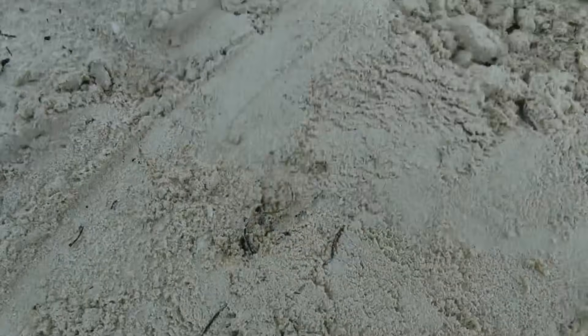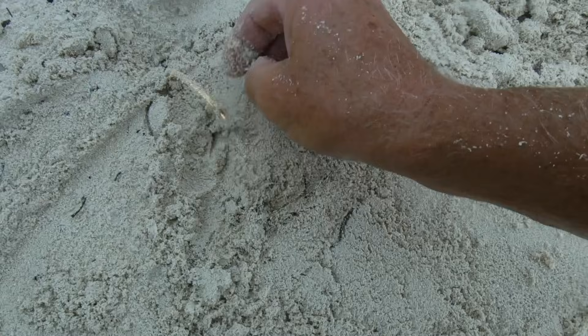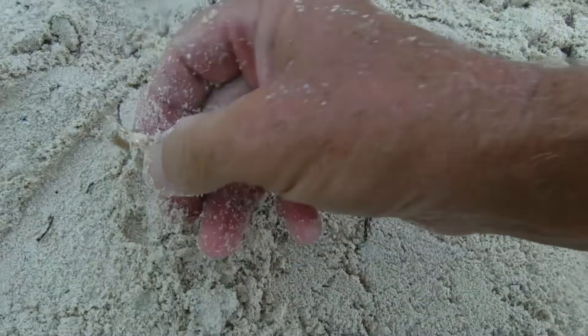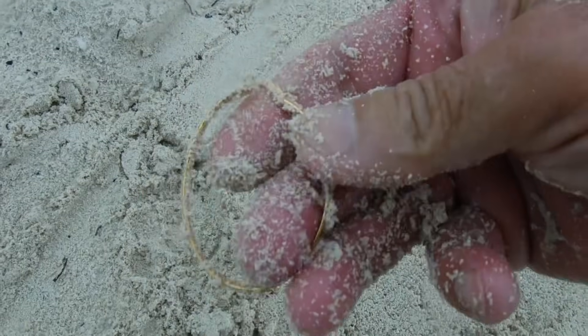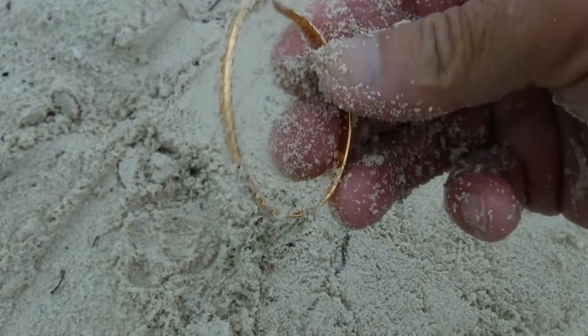I see something down here — it's like a 9-10 reading. Could be our first piece of jewelry. Oh yeah, check it out. Could that be gold? It could be. It's looking beautiful. Could I have some Caribbean gold? It's a possibility. Awesome — our first jewelry.